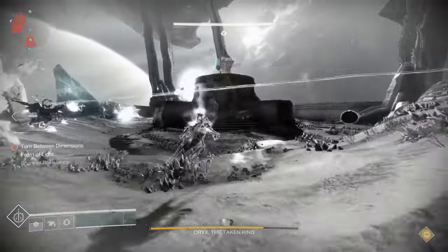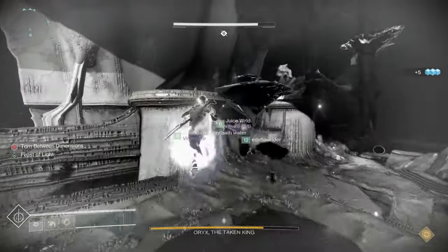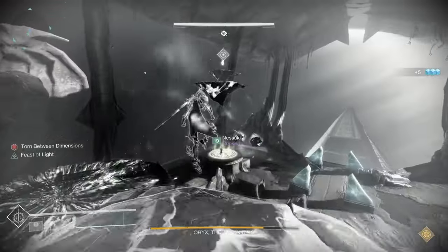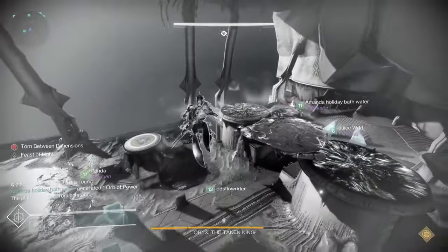For the person who's torn — you look like a ghost when you're torn — you go to the first plate, the one Oryx originally put his fist down on. You go in and platforms will show up. Go all the way up to the top platform and you'll see a little buff. Grab it — you don't have to do anything specific with it, just run through it — then drop down to the floor.